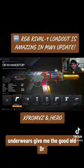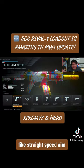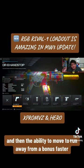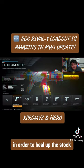Under barrel is going to be the DR6 hand stop for all the movement benefits like strafe speed, aim walking speed, and sprint to fire speed — bringing up the gun faster, having a faster time to kill, and the ability to move and run away from opponents faster in order to heal up.